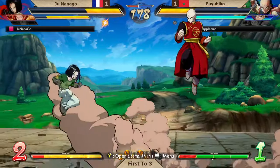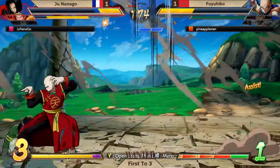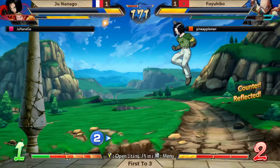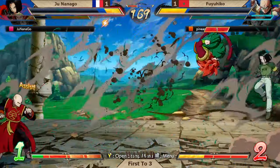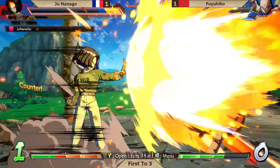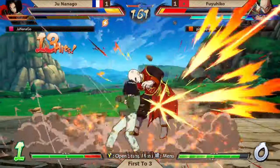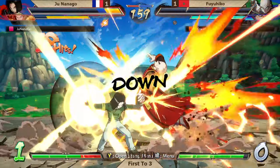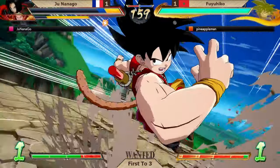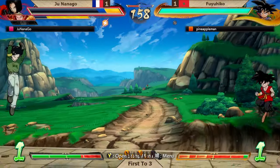It's a 2 on 2 situation and Junanago with Sparking Blast now — basically already turned things around. The health advantage is definitely still on Fuyuhiko's side, but with spark ready to pop at any moment, Junanago really could turn the tides here. You can't do that against Android 17 — tried and tested by Junanago, by Yasha, by so many 17 players. Beautiful EX to catch there. And now it's a 2v1. Some composure from Junanago right now and I'm here for it.